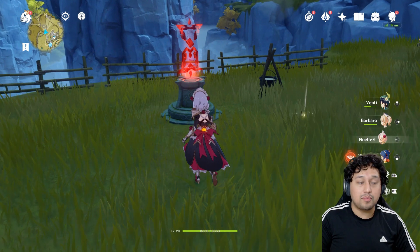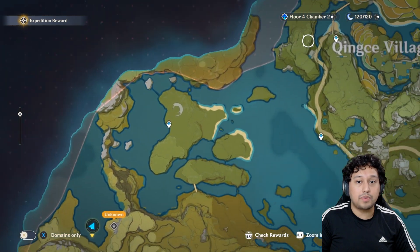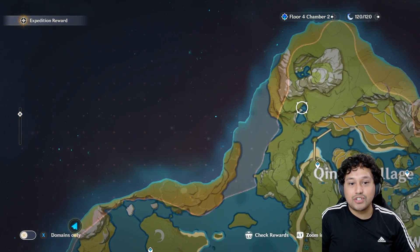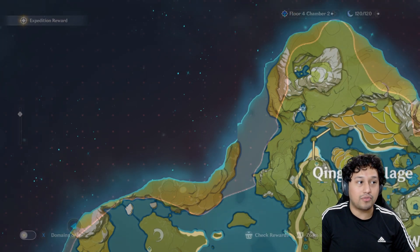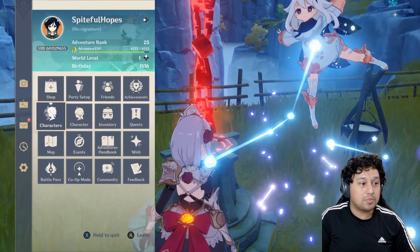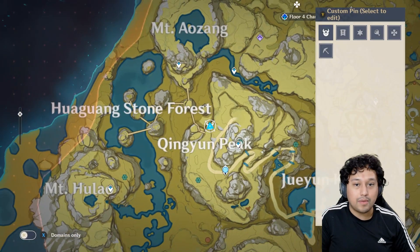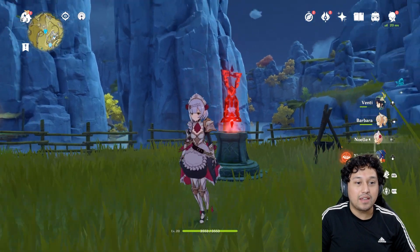Next on the list: mark your map. As you see here, I haven't personally marked it because it's my last Geoculus — I'm missing one and it's right here. However, the entrance to that oculus is over here and I can't get that quest until I reach a higher adventure rank. So I'll mark it on the map to keep track of it. I also failed a mission because I didn't see a chest on the way out, so I'm marking those too.